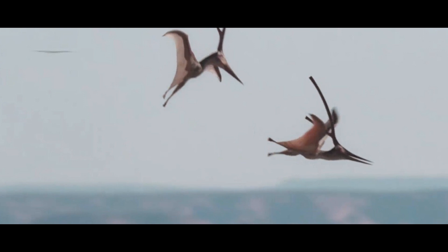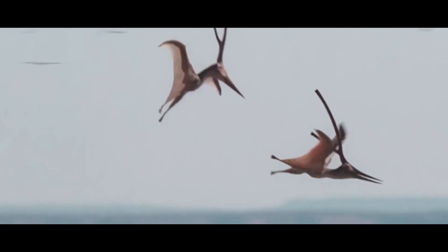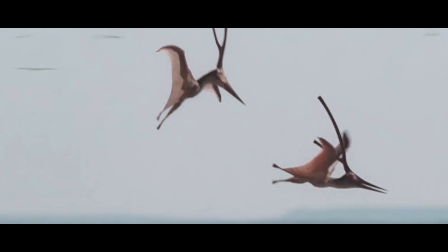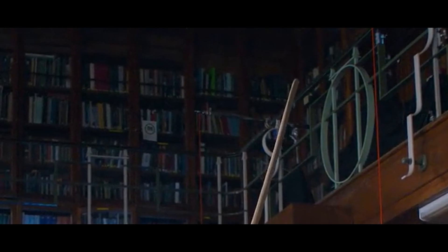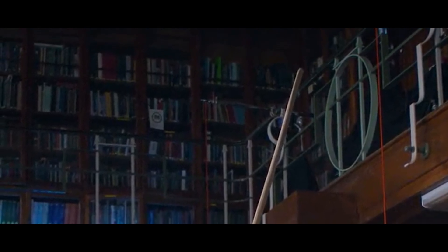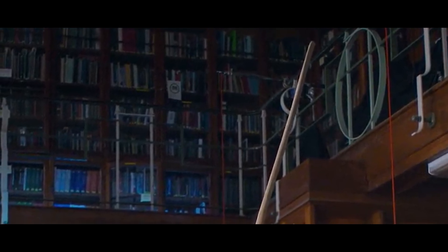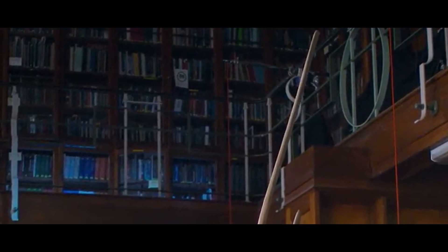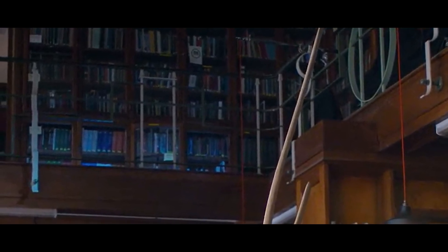Barbary Dactylus is shown here with the typical nyctosaurid body plan, complete with a tuning fork-style antler crest jutting out the back of the skull, similar to Nyctosaurus itself. Since the full skull of Barbary Dactylus is unknown, they went with a different shape of the crest to Nyctosaurus, but kept the overall antler idea to better provide a compare and contrast to the other pterosaurs in the segment.